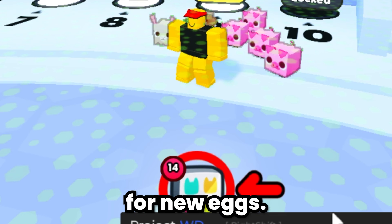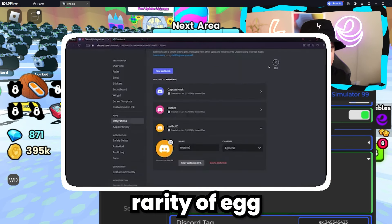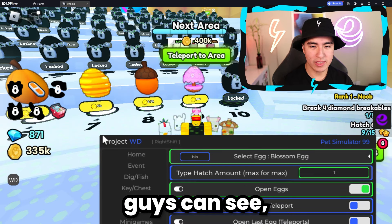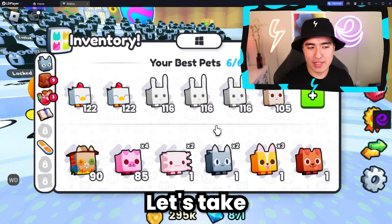It's giving us notifications for new eggs. You guys can also add Discord webhooks so it'll notify you if you get a certain rarity of egg — you can come back to your computer and check your new pets. There it goes, just opening eggs right now. I'll buy one more and then let's take a look at what we got.